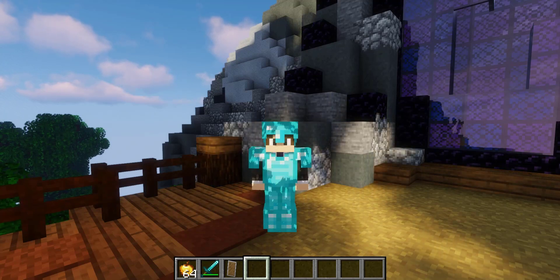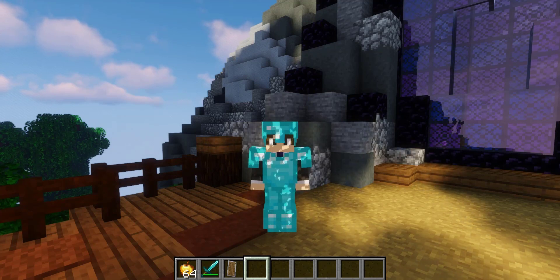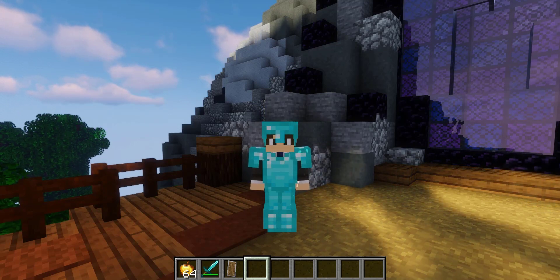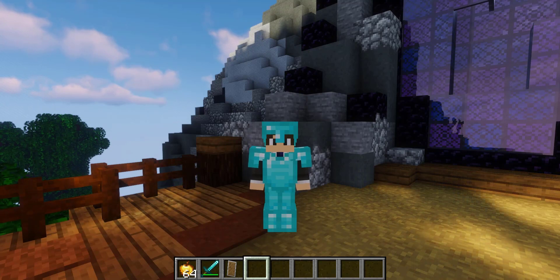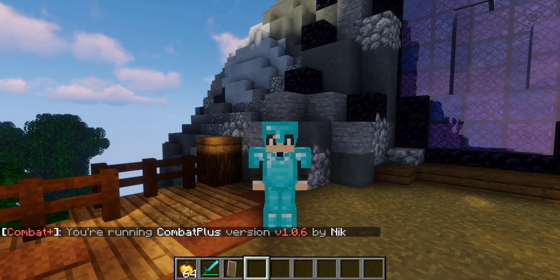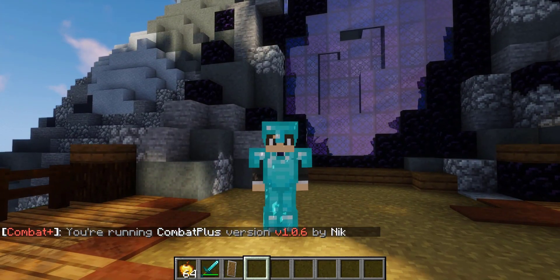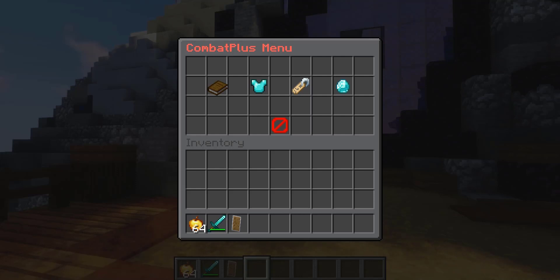Today I'll be showcasing the plugin titled Combat Plus, created by NickV2. This is a Spigot plugin that allows for full customization of your server's PvP experience. The plugin adds 1.8 options along with a ton of exclusive features. The base command is slash combat plus, which lets you know what version you're running and the author. You can also do slash combat plus menu, which opens up a nice GUI menu very similar to the config.